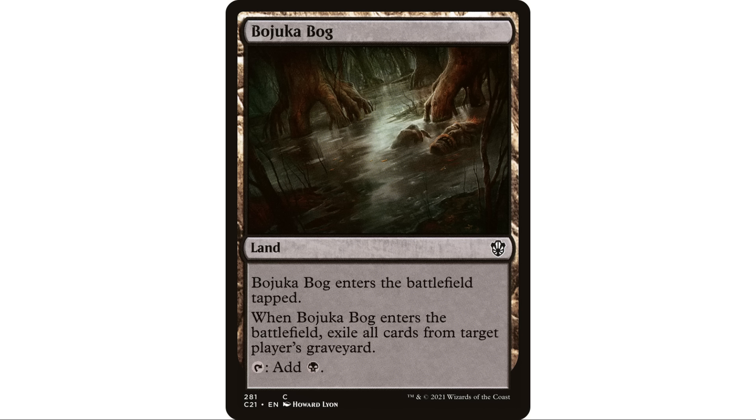If I have any deck that has black, even if I'm on a five-color deck, I'm going to put Bojuka Bog in the deck. Having that land that can exile target player's graveyard is so good — it doesn't even exile your graveyard, so if you're in a graveyard deck you're perfectly fine. It only hits the player that you want to hit.